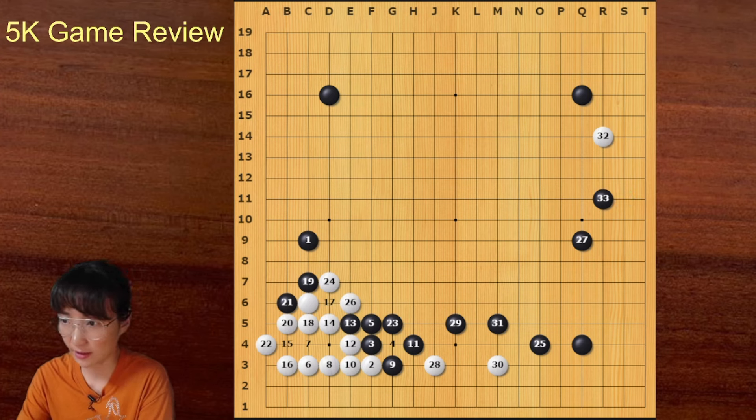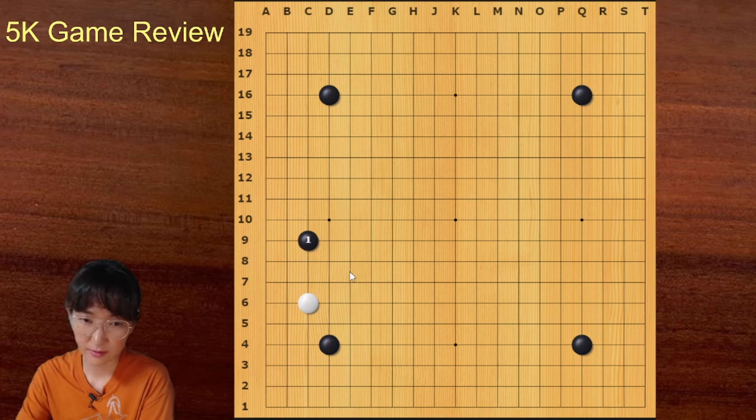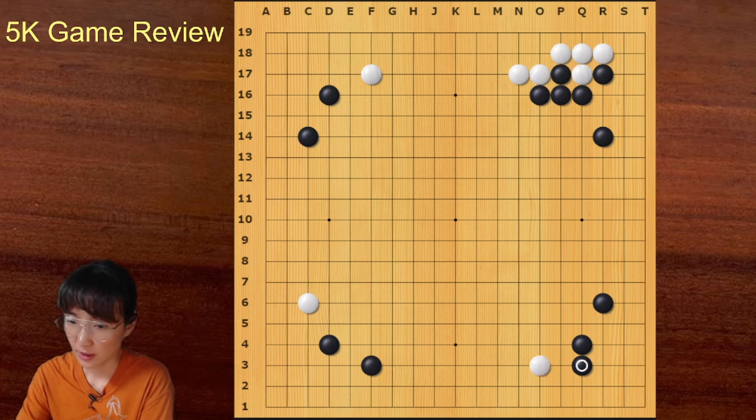There is no problem with playing like this, but usually in handicap games you can play actively. This is a very commonly played joseki. Black played away — it was good. Now black played this move, which is a bit slack.